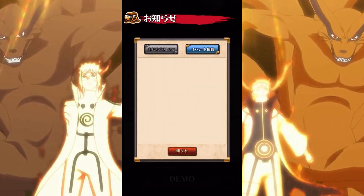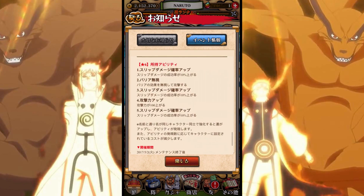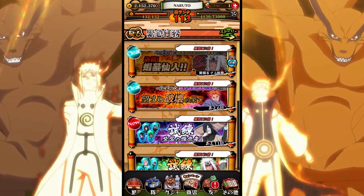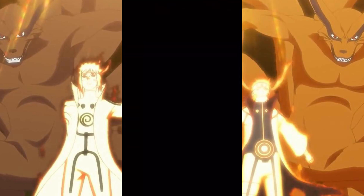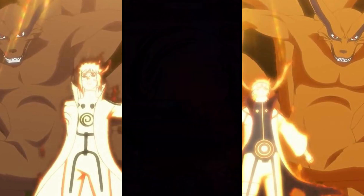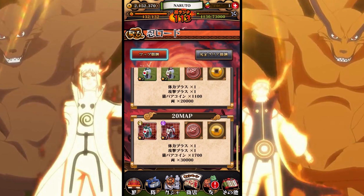All right, so those are the new characters available for you to get. Let me go over here — there's no new battles, looks like it's the same thing over and over again. There's nothing new here. This one's available for 11 days. Okay, so there's a new ninja road.